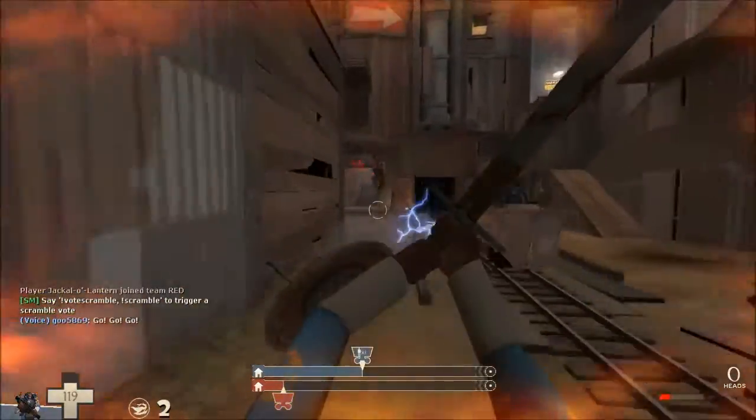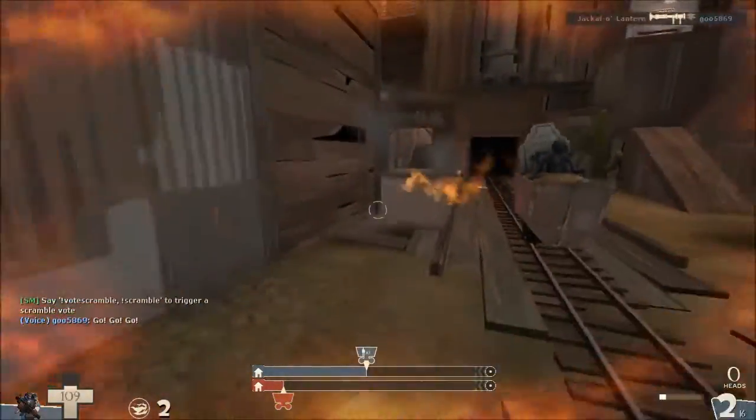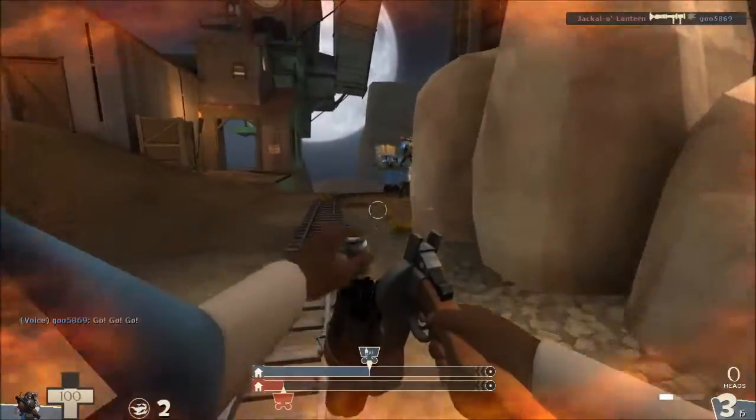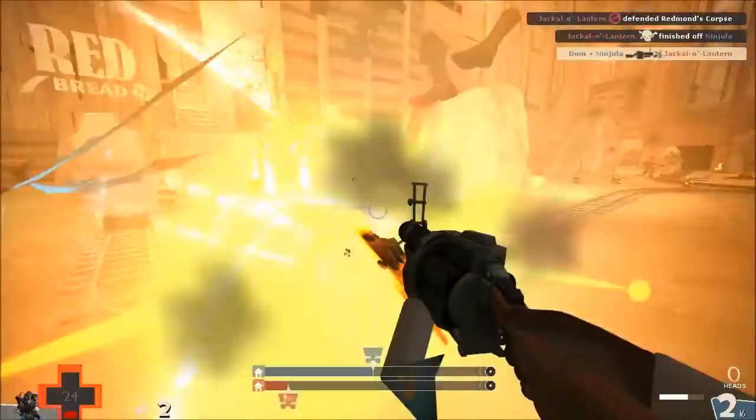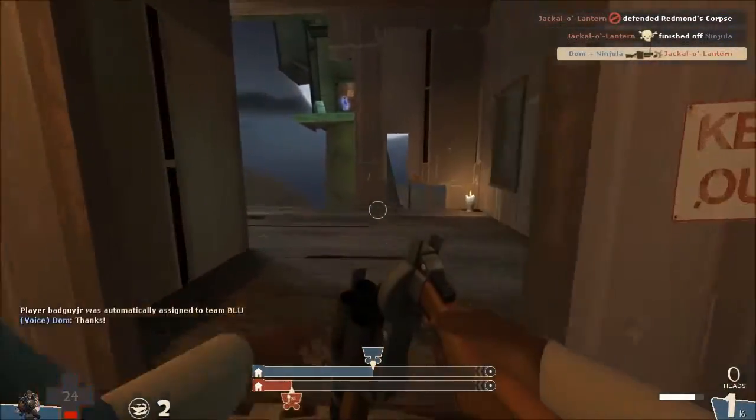Alongside these common spells are rare spells. Rare spells can only be obtained in two ways: one, in Hell, and two, by going through the portal on the far-off area over the gorge.